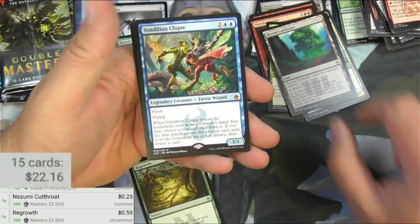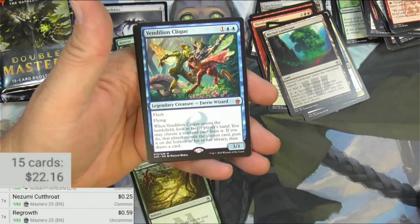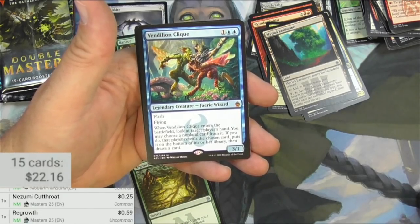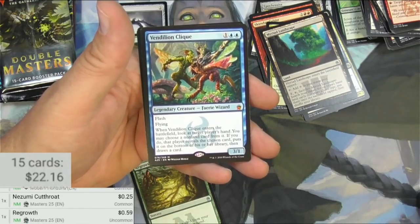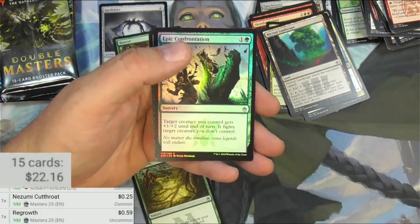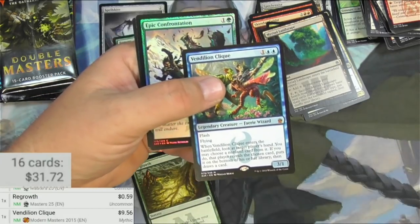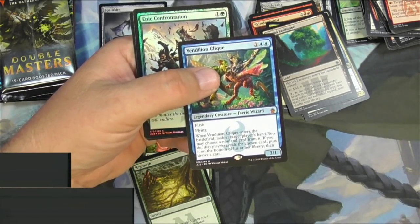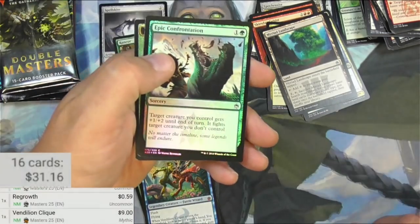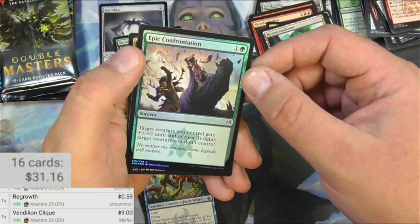Vendilion Clique — very nice. One and two blue, it's a legendary wizard with Flash and Flying. When it enters the battlefield, look at target player's hand. You may choose a non-land card from it; that player reveals the chosen card, puts it on the bottom of their library, then draws a card. This used to be a bigger card, it has come down a bit — still pretty decent. There's my mythic! Different version because it's been printed a few times. Nine bucks — solid. I'll take it. In an Epic Confrontation, punching a dinosaur — kind of looks like it. And an Insect Token.